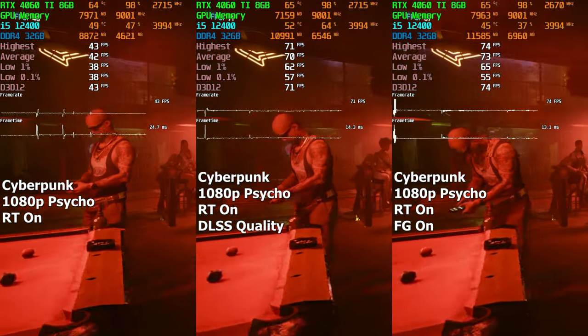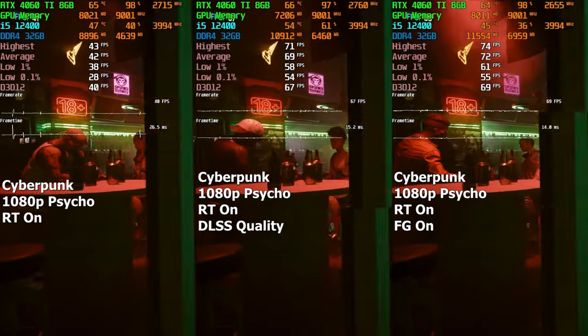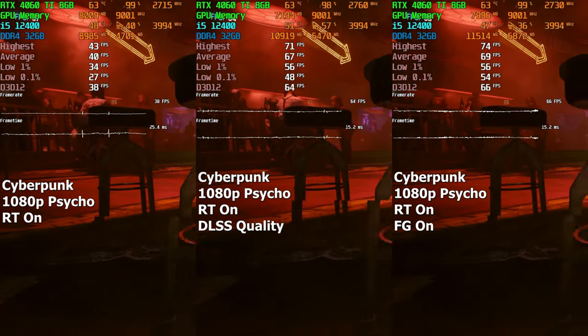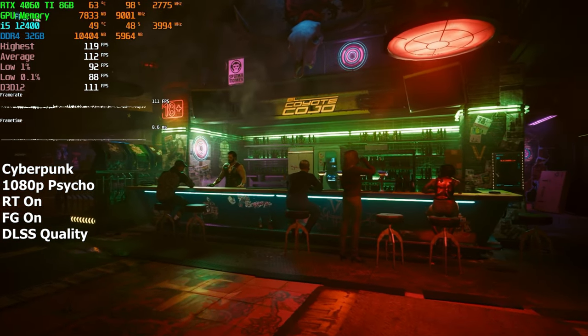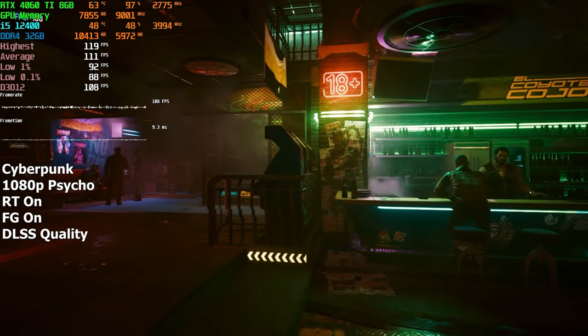After enabling these two features, the average FPS rose by 30 in both cases. The game also became a lot more playable and much smoother. And in case you want even more FPS, you can always enable both features at once and you'll end up with nearly triple the amount of FPS compared to without them.